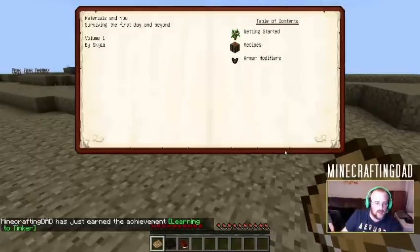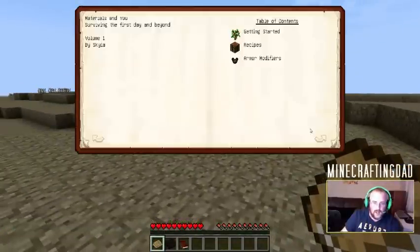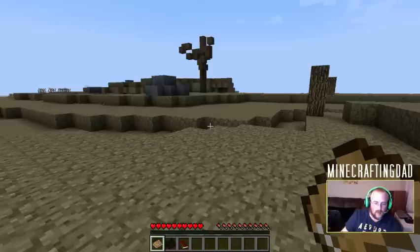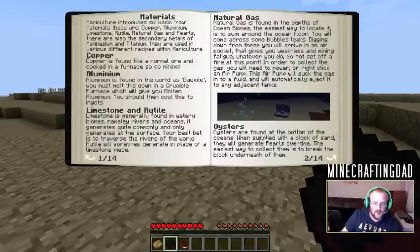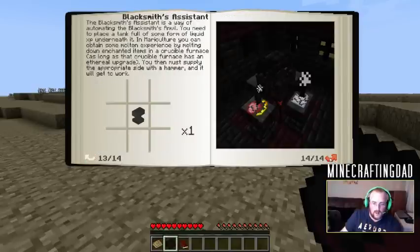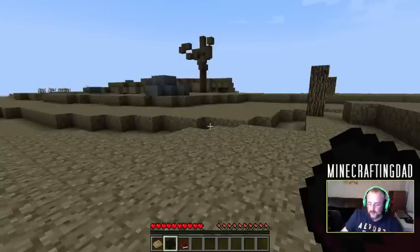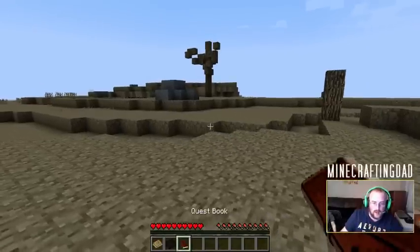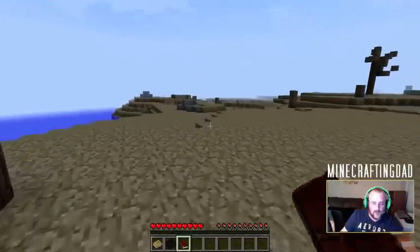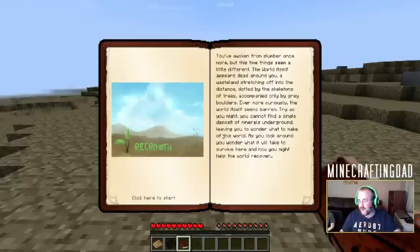So this is the Tinker's Construct book. And if you're not familiar with Tinker's Construct - my god, the fireworks are real - you can use this in order to build your Tinker Station. We're going to do that a little bit later on. The second book here is Materials Processing, and this book actually comes from Mariculture. This is a live recording - I'm also recording these videos on Twitch at the same time as we're doing it here for YouTube.